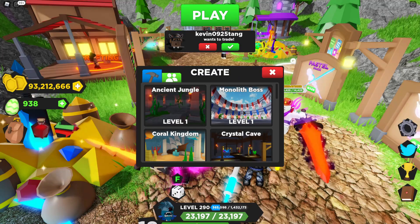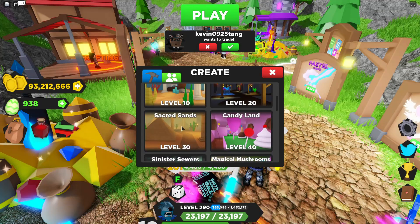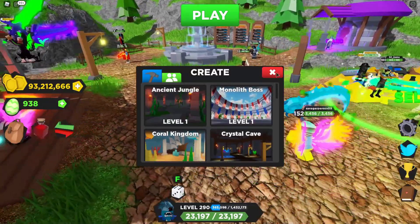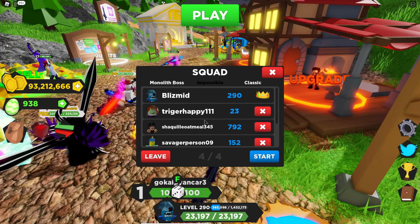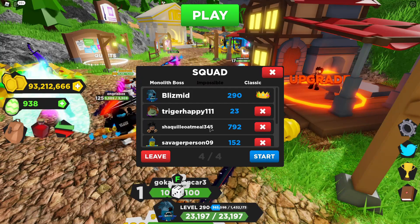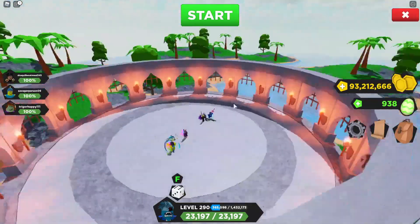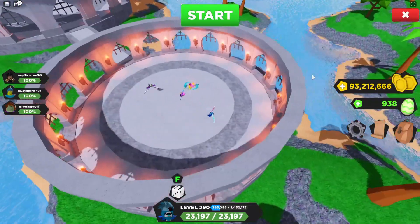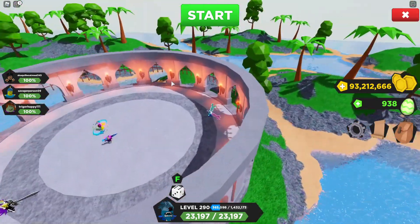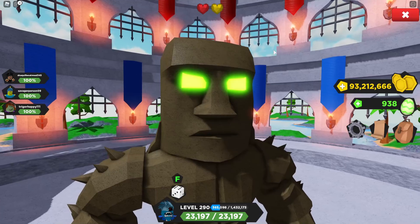I feel like they should add some sort of more Roman-style map in the future — like this. There's a whole terrain, not only just the coliseum. You have this little enter area and there's a lot going on — we've got trees, rivers. I wonder if there are any Easter eggs. But we're going to go straight to the boss.